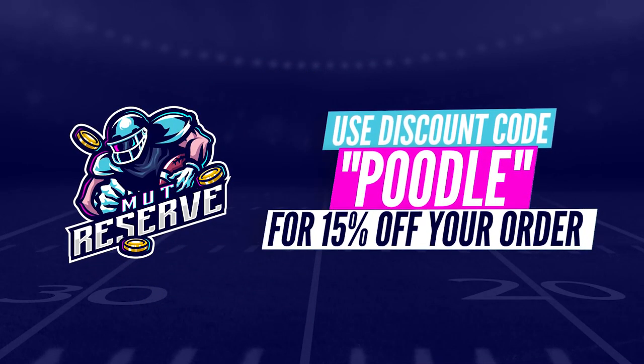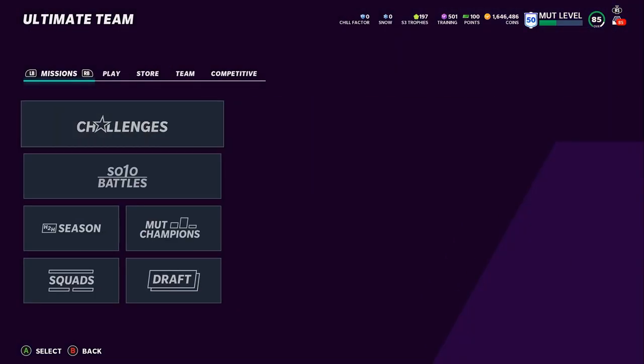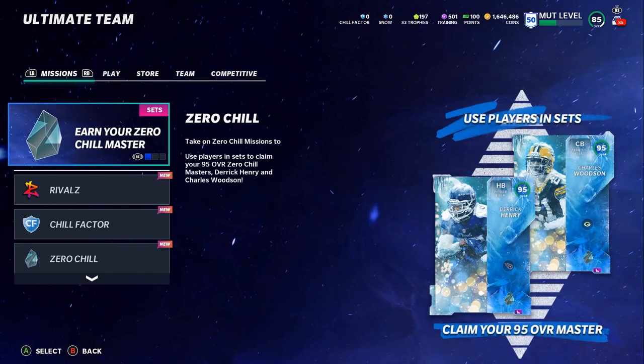Everyone, it's Poodle back with another Madden Ultimate video. Today we're going to be going over the best ways to get snow and the best ways to use the snow currency. I'm not going to be doing exact conversion rates because that changes per video, so I'm just going to give you guys the formula on how to do it. If I tell you a certain rate that snow is going for and you go to do it, it's not going to be that same rate because the market changes every second — even a change of 2 to 5k is enough to completely change the math.